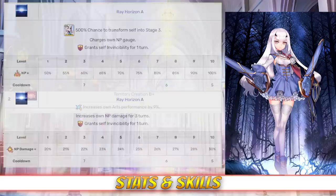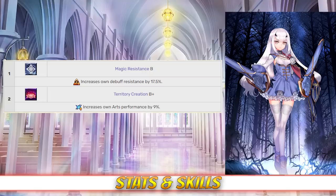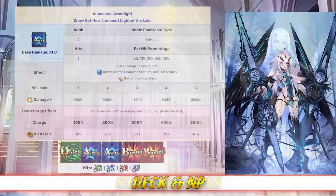For her passives, Melusine has Magic Resistance rank B, which increases her debuff resist by 17.5%, and Territory Creation rank B+, which increases her Arts Card effectiveness by 9%.